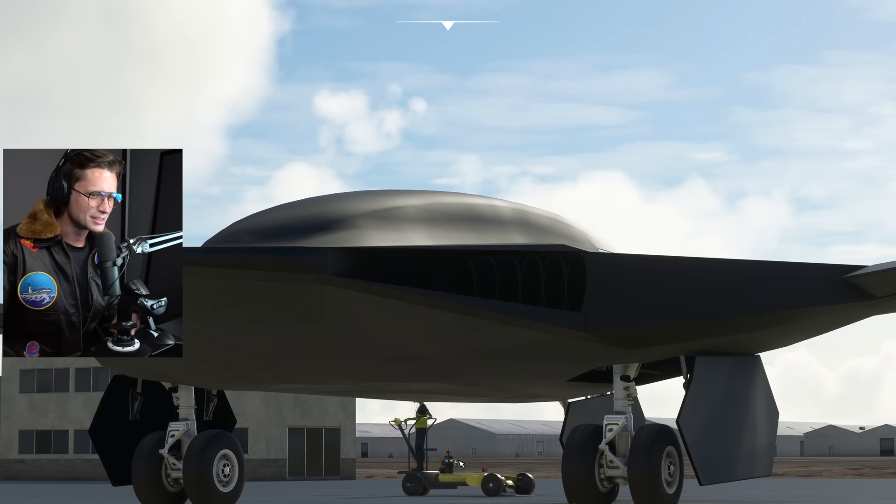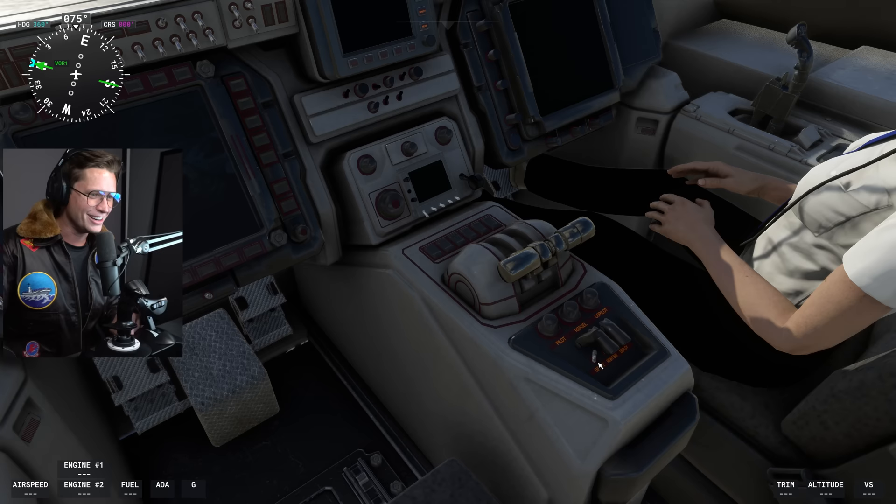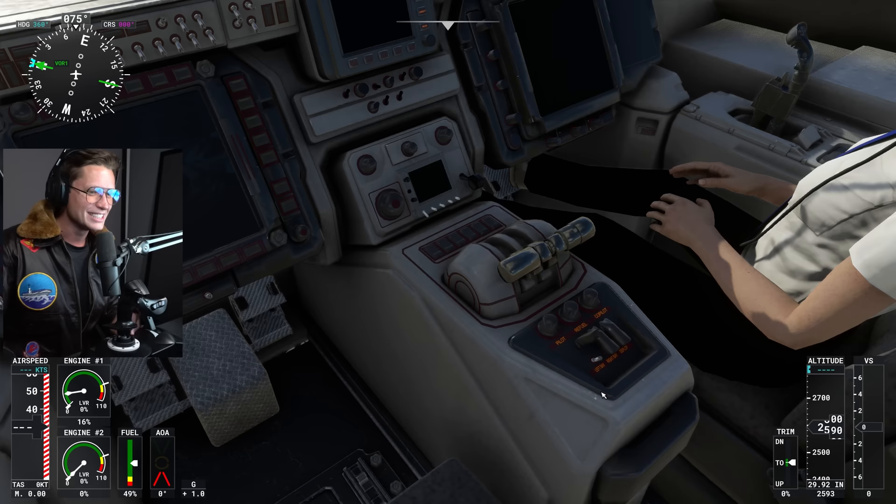I mentioned that we can drop bombs with this thing — check this out. If we go over here, I'm going to open up our left bay. Oh my goodness! We're going to be able to drop some bombs. There's some bombs in there. I didn't know you could do that in flight sim, but apparently we can here.